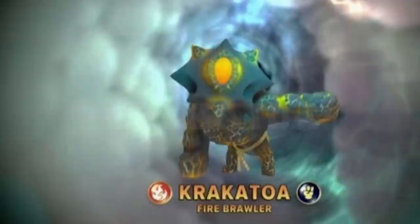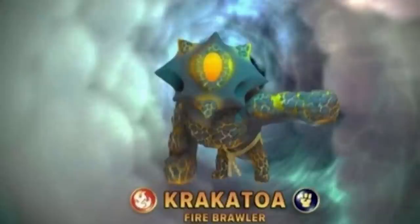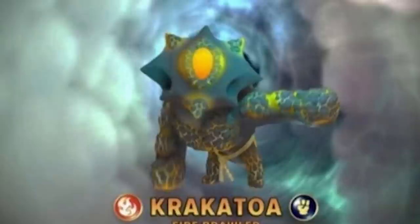Krakatoa is a fake leak found on 4chan of a sensei character. This character became pretty infamous as discussions around Krakatoa touched on Skylanders Imaginators Part 2 and the possibility of new senseis — which wasn't technically false — but this particular character was never real. Though admittedly, he kind of looks cool.